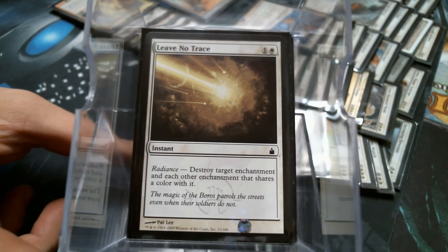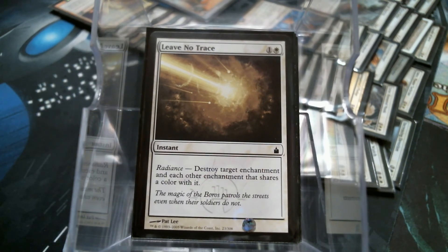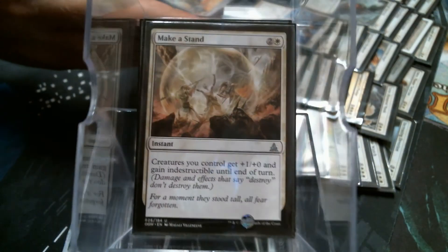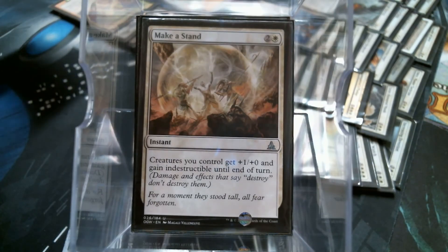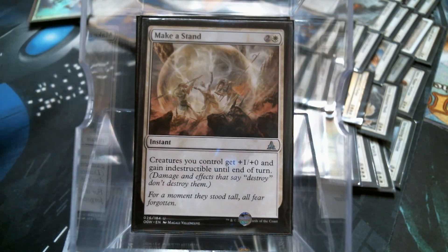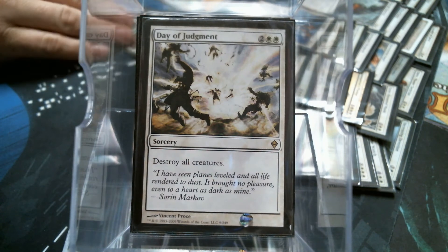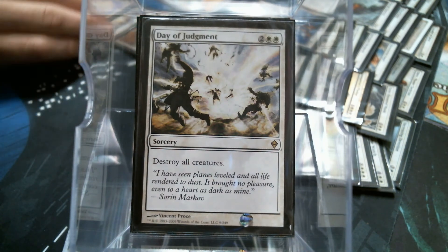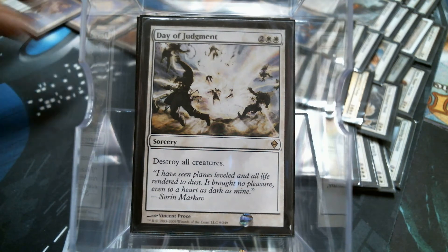Obviously I'm really, really scared of Ghostly Prison. But also cards like Rootboard Defenses and Make a Stand are also anti-wrath cards, because we are running a couple of Wraths ourselves. Day of Judgment is pretty much - unless I buried another one here - the only one that's going to hurt our team.